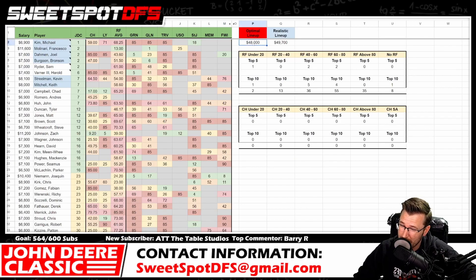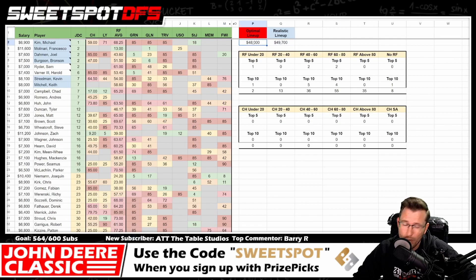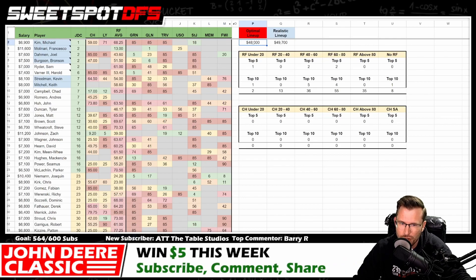Moving on to 2018 — the optimal lineup left $2,000 on the table, which is not super realistic. I do have a realistic lineup here. You shouldn't try to build a lineup that has $2,000 left on the table unless you think there's an egregious misprice — like a golfer you think should be $9k is priced at $7k. I doubt you'll see that most weeks, so don't chase something like this.